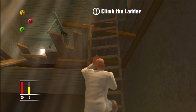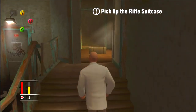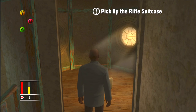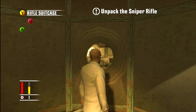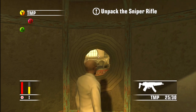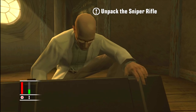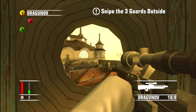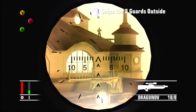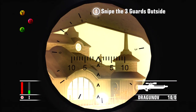You can grab that on another level coming up next, but why not just grab it there. The third one on this map is going to be the Dragon Off — it's a sniper rifle that you can't miss because the game has you pick it up and shoot three people with it.